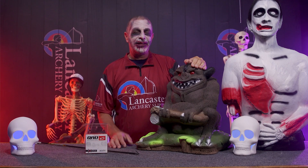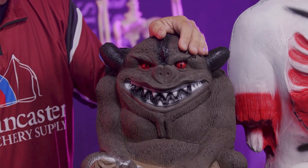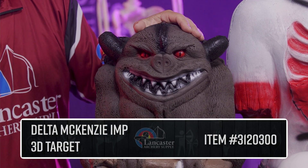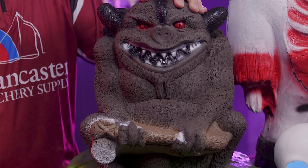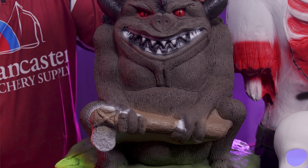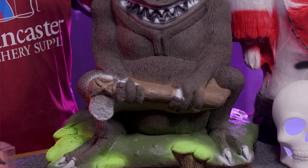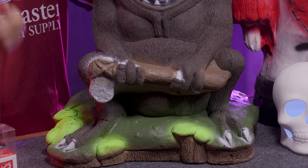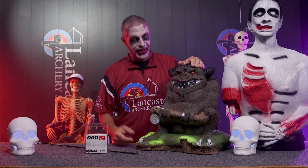Next, we'll jump down here. Another Delta McKenzie Target, this is from their Creature Selection — we have the Imp. A little bit smaller, a little bit more mobile, but same features: broadheads, field points, whatever you want to shoot in there, self-healing foam. Both of these guys can take crossbows, traditional bows, compound bows, whatever you want.